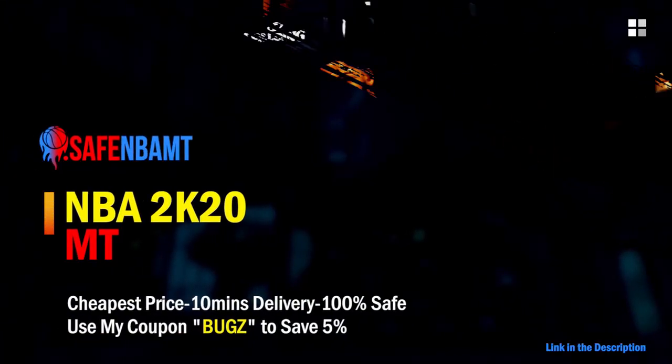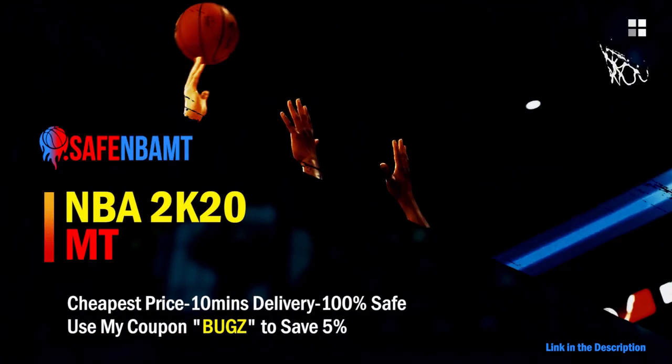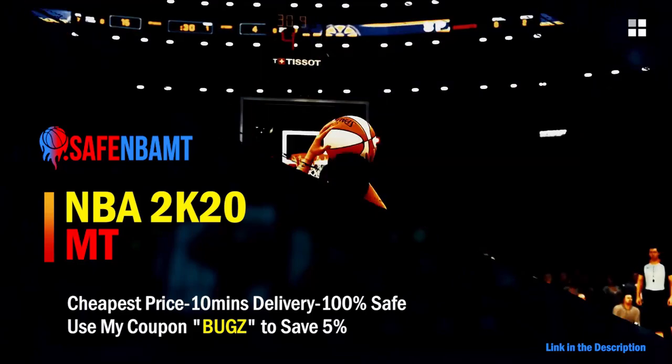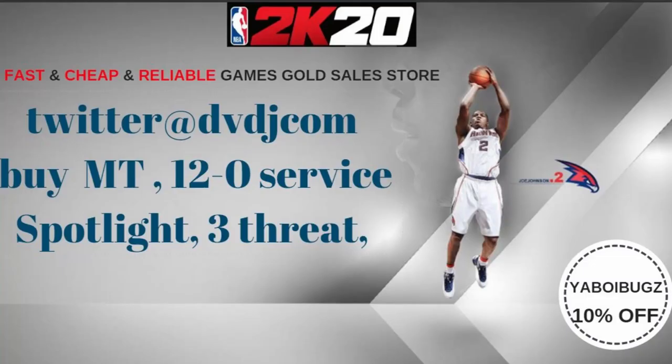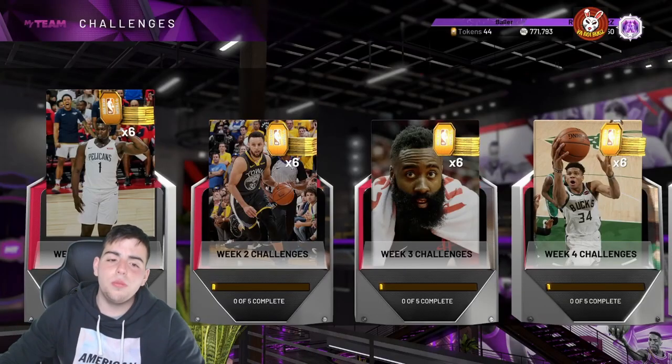What's good guys, if you want cheap fast and reliable NBA 2K20 MyTeam coins head on over to nbasafe.com and use code bugs for 5% off at checkout. Also if you want cheap fast and reliable MT and you want to get those spotlight challenges done, hit up my new sponsor DVDJ and use code your boy bugs for 10% off at checkout.